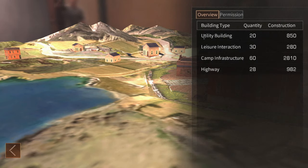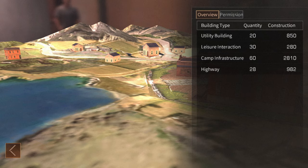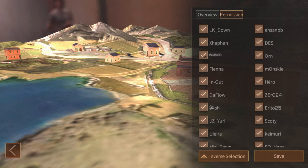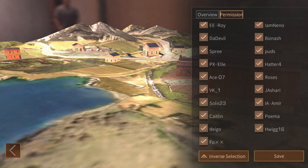In construction info you can see, for example, 20 utility, 30 leisure, 60 camp infrastructure — a broad category — and 28 highway, along with the total construction value of these items. If one category is very high, it might be worth looking for items in that category you don't really need and deleting them to fill the space with more useful stuff. In the permission section, an officer or mayor with the infrastructure permission can delete infrastructure and also add or remove players from the list able to place things within the camp.